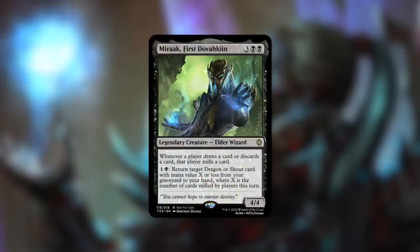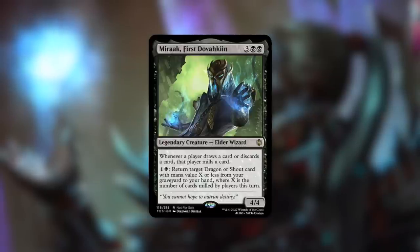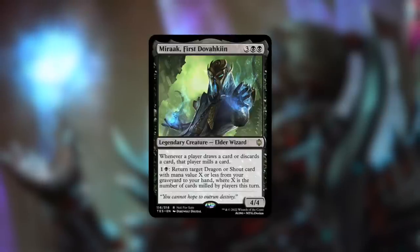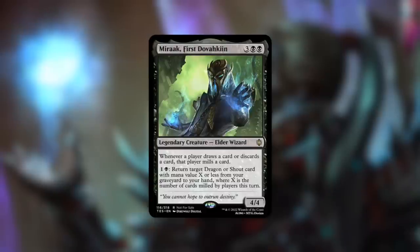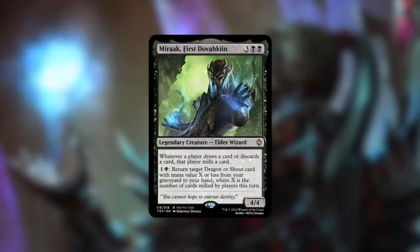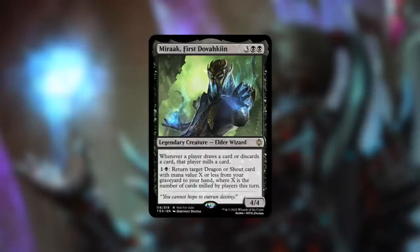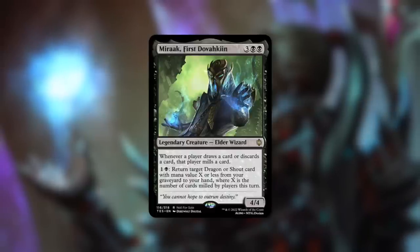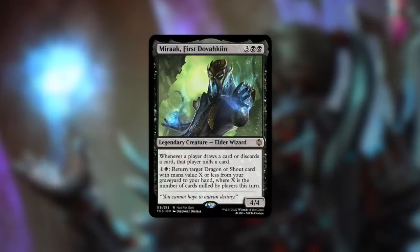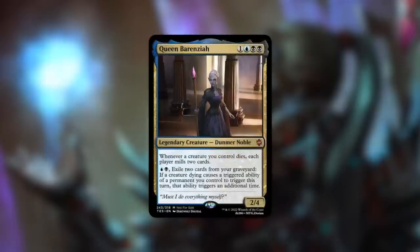Alno mentioned this was their favorite — Miraak, First Dovahkiin: a 4/4 Elder Wizard costing three black black. Whenever a player draws or discards a card, that player mills a card. Pay one and a black to return target Dragon or Shout card with mana value X or less from your graveyard to your hand, where X is the number of cards milled by players this turn. There aren't Shout cards in the core 318 yet, but they're coming in an expansion. Wheel effects, discard effects, and forced draw synergize perfectly, and getting back Dragons and Shout cards from your graveyard is very impactful.